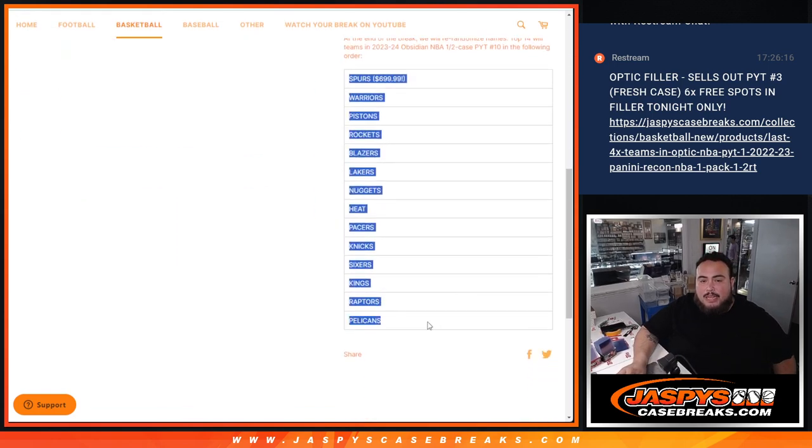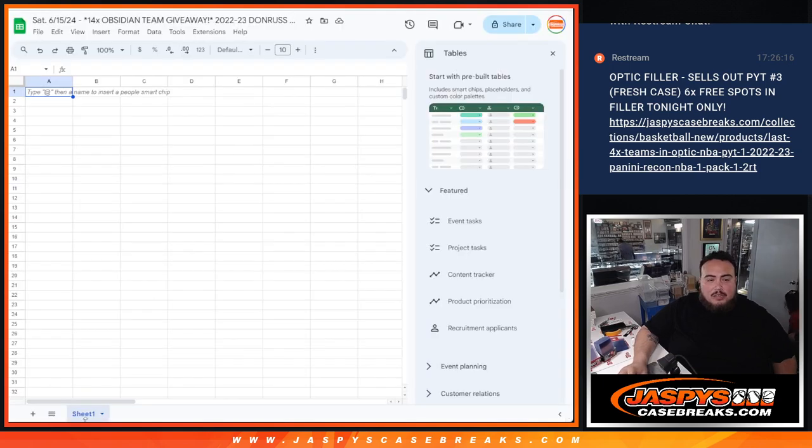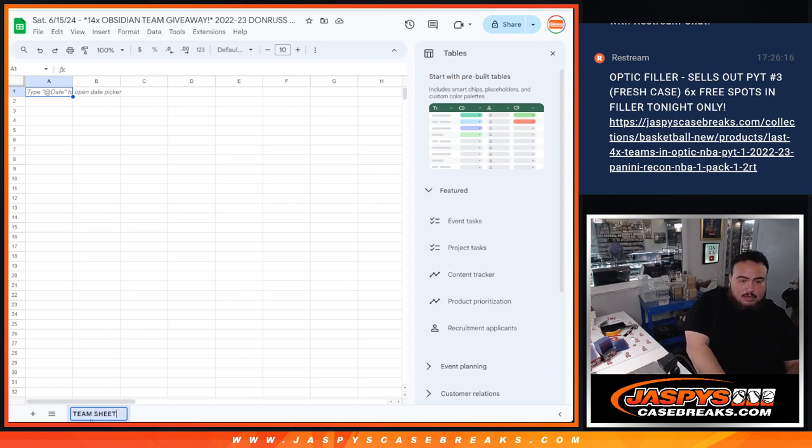From the Spurs all the way down — if you come in at number 1 on the list, you're going to get the Spurs, who are a $700 team, all the way down to the bottom. Let me paste them in here really quick. That's going to be the team sheet.